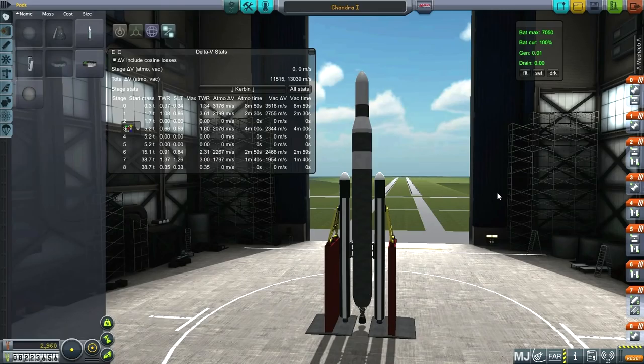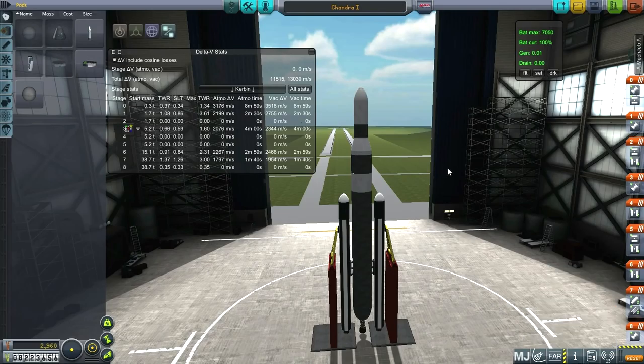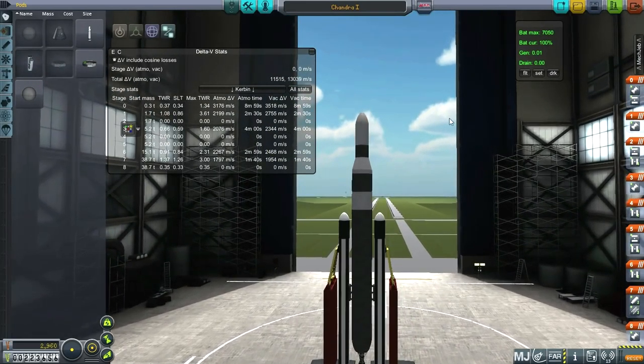Hello everyone and welcome back to my realism overhaul series in Kerbal Space Program 0.90 Beta. In this episode I hope to fulfill the two contracts I've already picked up. One is to position a satellite in a specific orbit of Kerbin at a one degree inclination, with an apoapsis of 480 kilometers by 477 kilometers, and the other is to exceed the sounding rocket record of 5,620 kilometers.